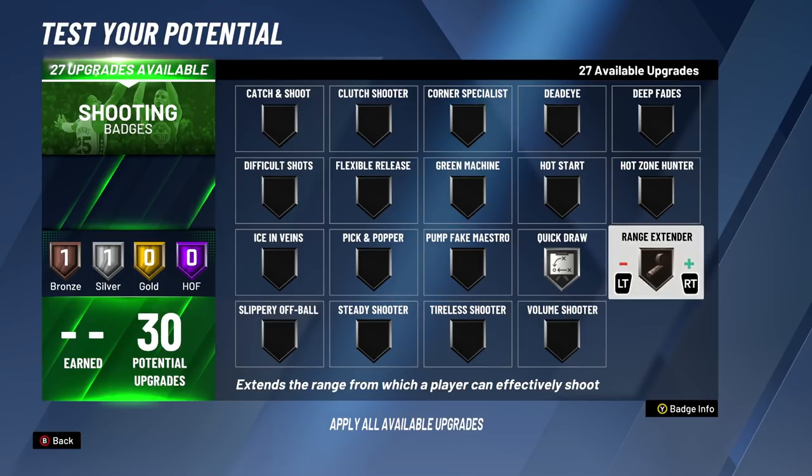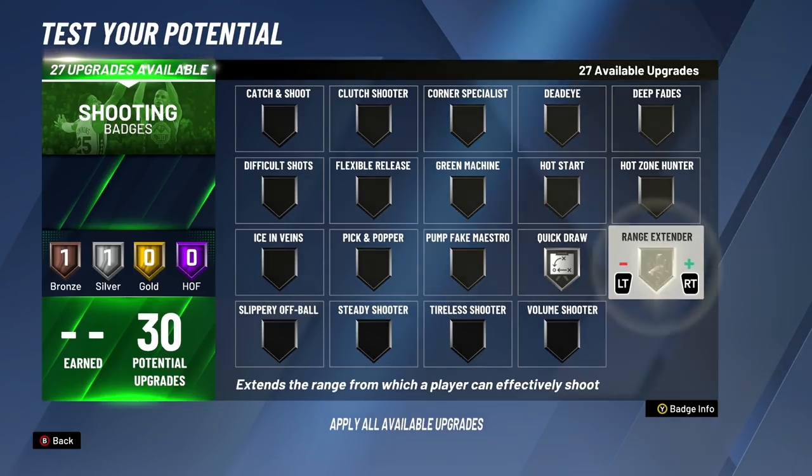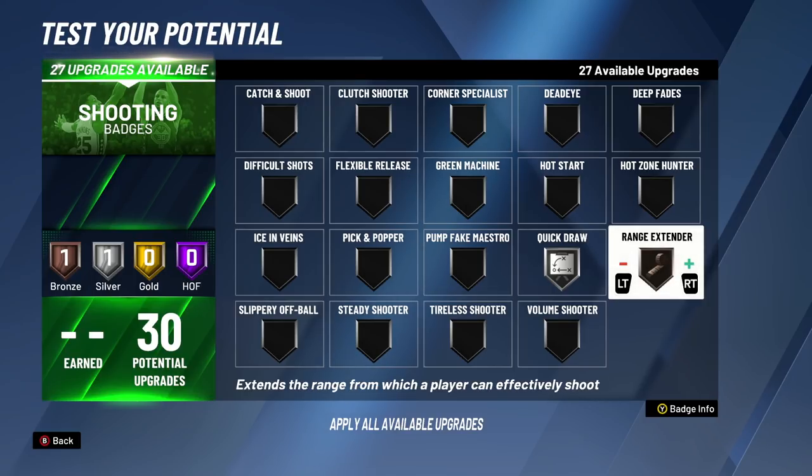For the third badge upgrade, we're putting on Ranger Extender — that's going to have you shooting as good as possible on the line, deep twos and deep threes. If you're on the line and hitting deep twos, that's going to help you tremendously if you have a low shot. If you have a build like mine with a low three-pointer and low mid, Ranger Extender is going to make a huge difference. If you have a high three, it's going to make a bigger difference for deep threes. For the third badge upgrade, we're putting on Ranger Extender bronze.